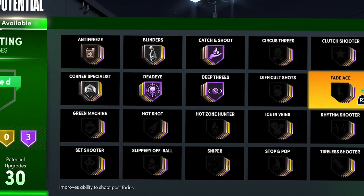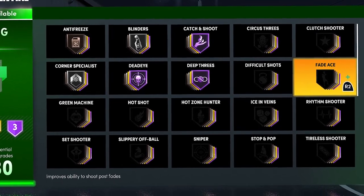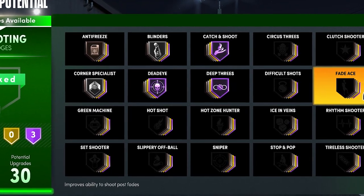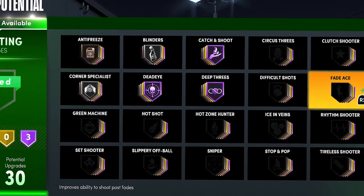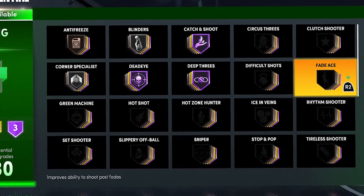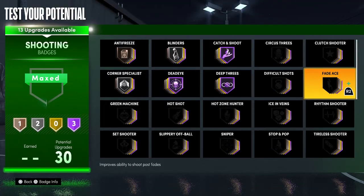Same with Fade Ace — you really don't need this badge unless you're playing twos and you're a post scorer. Post fade this year is not an attribute you can upgrade in the MyPlayer builder, so whatever your mid-range is, that's what your post fade is going to be. Most players, even guards, will have a pretty high post fade, so this could be a good badge, but I honestly don't think it's worth it because there are way better shooting badges.